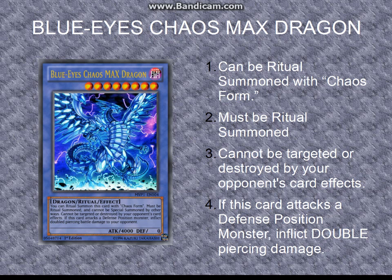Number two is that it must be Ritual Summoned. As far as I can tell, I have not been able to find anything about it being able to be special summoned in other ways. Once it hits the graveyard, it's stuck there. So you can't use Trade-In and then pull it out of the graveyard with a Call of the Haunted or something like that — that's not going to work. You have to Ritual Summon it.